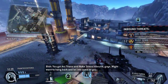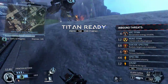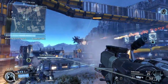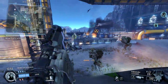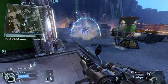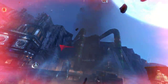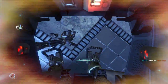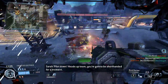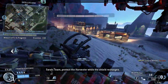You've got Arc Titans and Nuke Titans inbound, guys. You might want to hang back and let them come to you. Team's got a Nuke Titan approaching — don't let it detonate near the Harvester. Pilot down. Heads up, team — you're gonna be shorthanded for a moment. Team, protect the Harvester while the shield recharges.